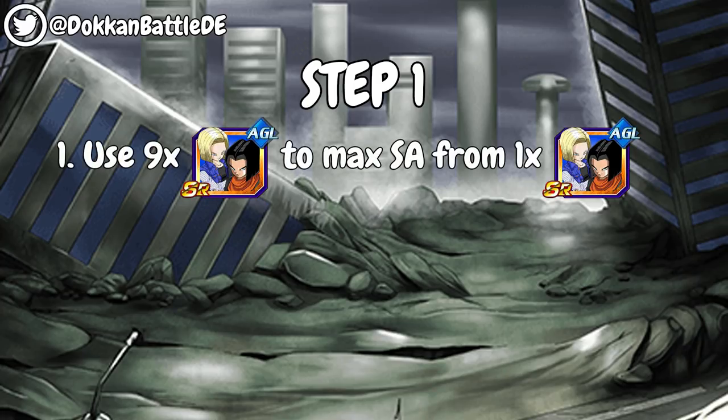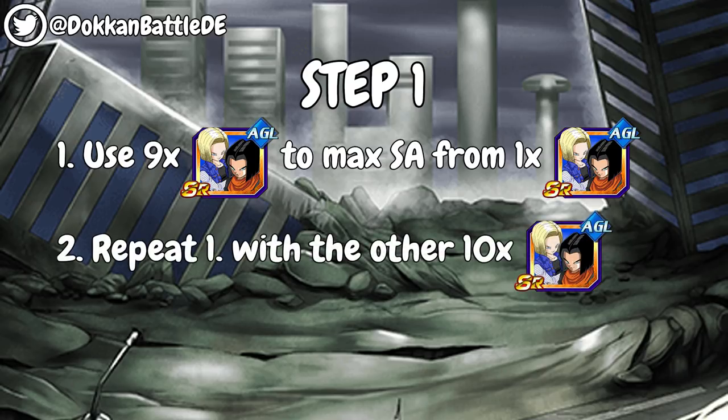Alright, so now let's take a look at the steps we need to make to get into the LR status. First of all, you need to use 9 of your Androids to maximize the super attack from 1 SR Android. Now go ahead and repeat the first step with your other 10 SR Androids. So after that, you should have 2 Androids at SA10.